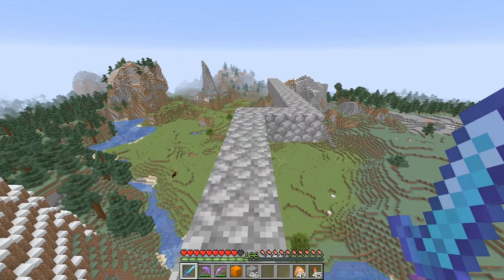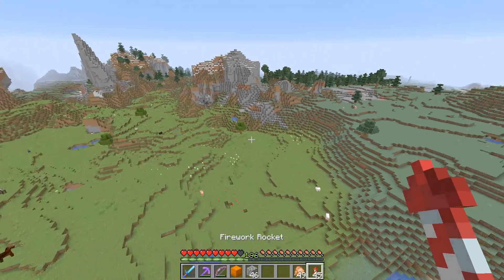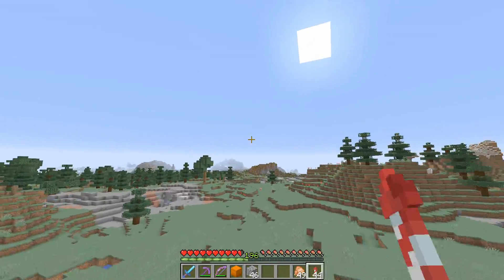The first thing we're going to do — I was going to build it way up here, but this is just going to be way too difficult. So what we're going to do is find ourselves a nice little flat area. This right here is perfect.